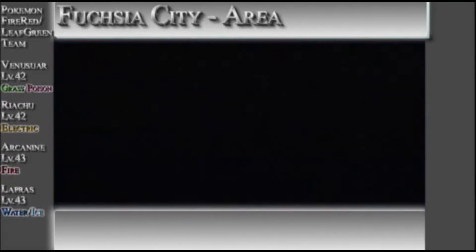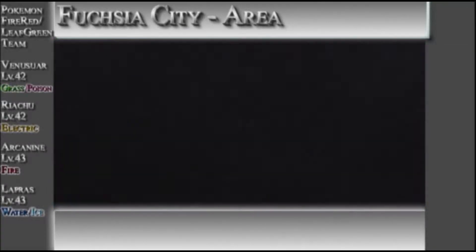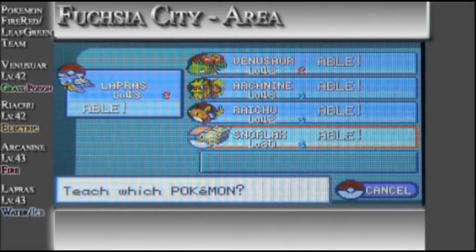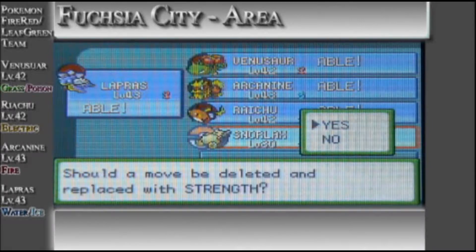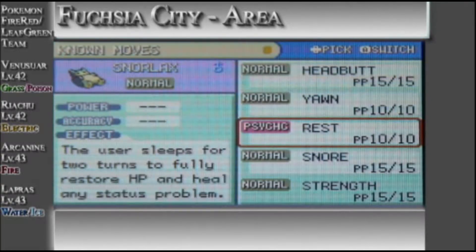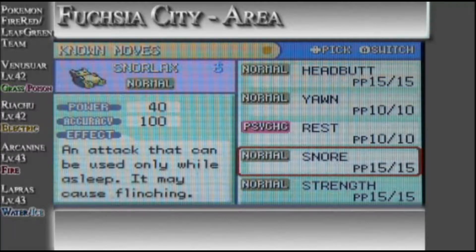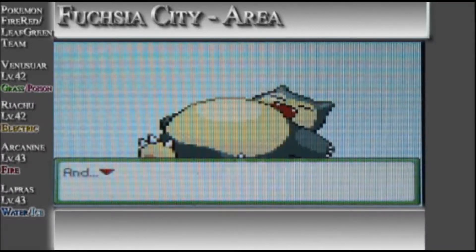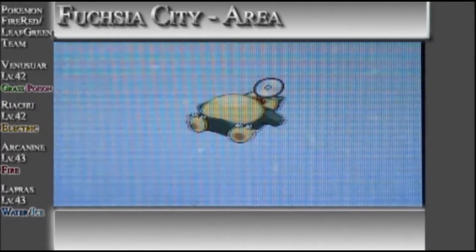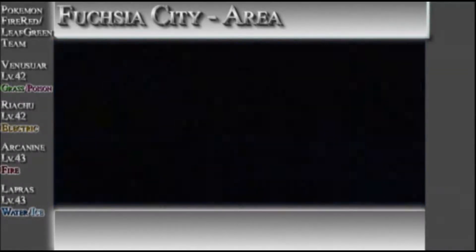Okay, wait a second. I need to go to the TM case. Strength — use. Okay, let's get rid of Snore, because you can only use Snore while the Pokemon is asleep, so I probably wouldn't recommend it that much. I guess it's an okay move overall.